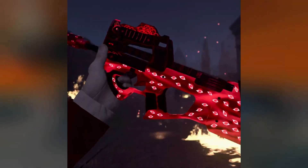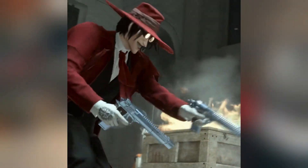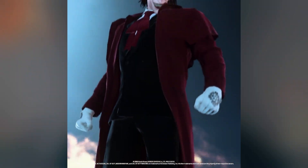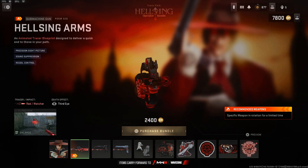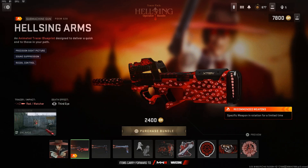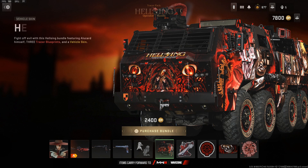We also got a store update — they're doing the marketing for it today. There's a new trailer for the Alucard Operator Bundle, which is going to be the first crossover bundle. It's the Alucard or Helsing Tracer Pack, costing 2,400 COD points. You get the Alucard operator with a brand new finishing move, Tracer effects, and three weapon blueprints — one for the PDSW and two for pistols — plus vehicle skins, calling cards, loading screens, and more.